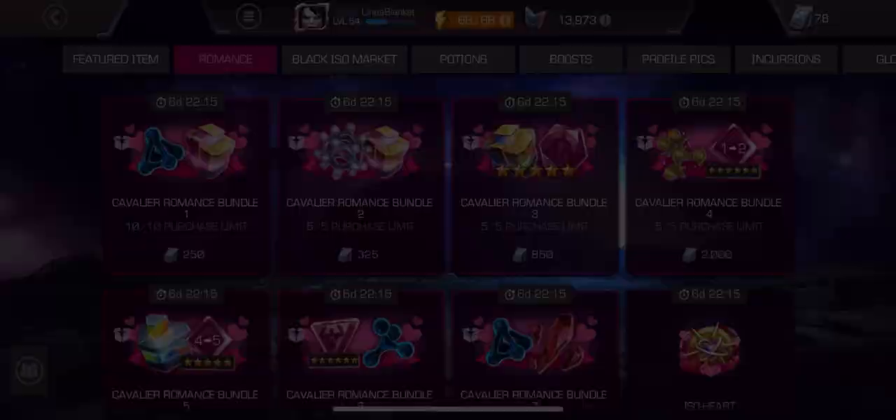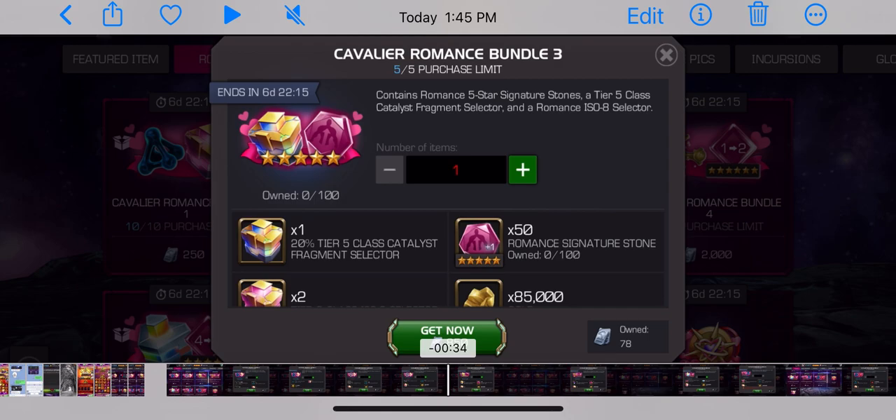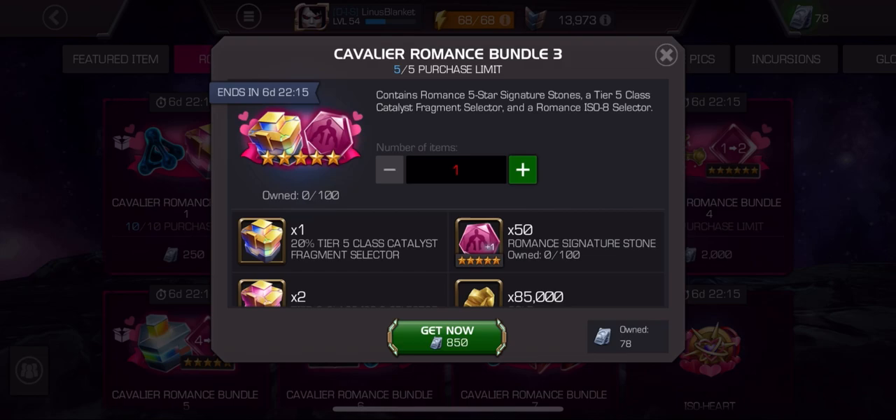Now this Romance bundle definitely does. It's 850 units, about $30 worth of units. Between the 55 star six stones — and I know it's five star, but six stones are six stones — and the 20% tier five class catalyst fragment selector, you can purchase up to five of them. That means you're guaranteed 100% tier five class catalyst selector to take a six star to rank three. I know for Thronebreaker and Paragon players that doesn't sound like a big deal, but it is huge because this is often half of the progression. I still think this is an A deal for Cavalier players. The first two get Fs, bundle number three gets an A.